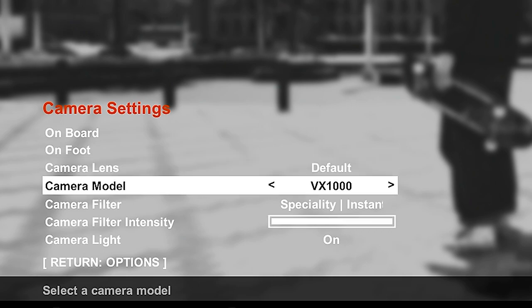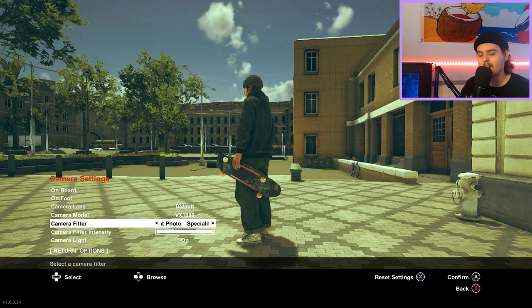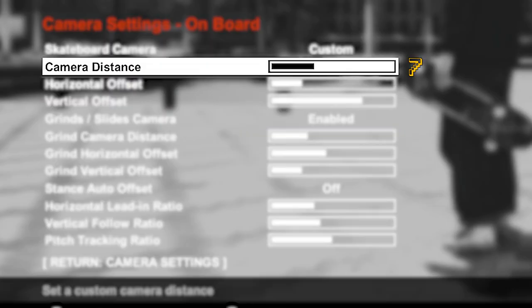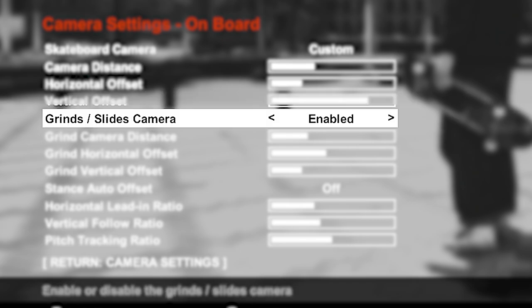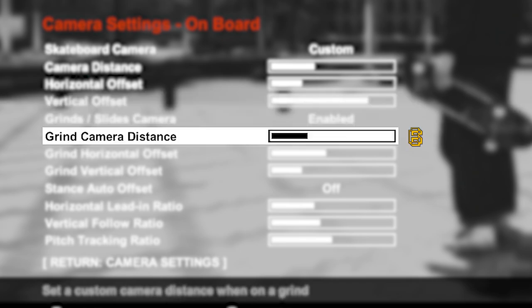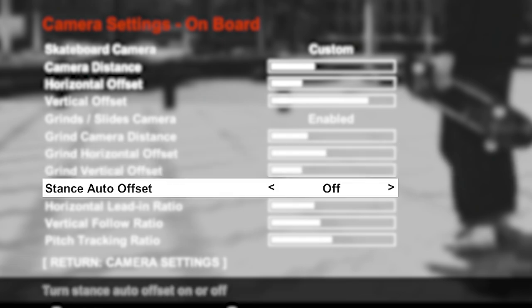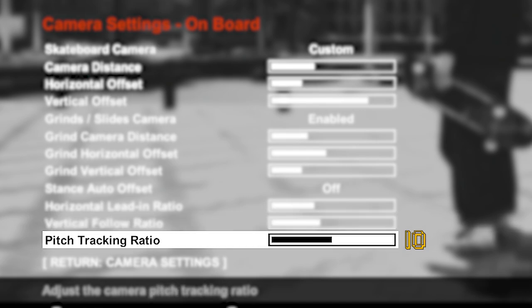Now we're going into my camera settings. For camera lens I use the default one. I have a VX1000 camera model on because it looks really nice. I have the specialty instant photo camera filter on — I change my camera filter quite a lot to change the vibe, especially for videos. Camera filter intensity is all the way up and camera light is on. For foot camera settings: camera distance is at 7, horizontal offset is at 5, vertical offset is at 16. Grinds and slides camera is enabled but subtle — grind camera distance is 6, grind horizontal offset is 9, grind vertical offset is 5. Stance auto offset is off. Horizontal leading ratio is 7, vertical follow ratio is 8, and pitch tracking ratio is 10.